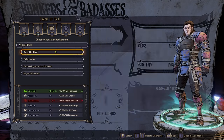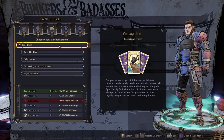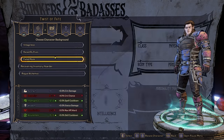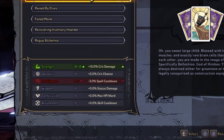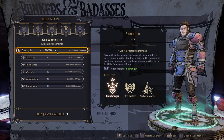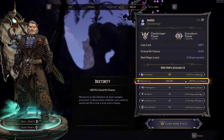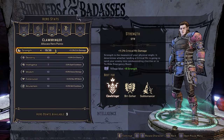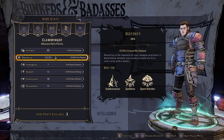After picking a class you will then choose a background, and this background will increase or decrease the total amount of hero points that you can put into a particular attribute. So if you're a Village Idiot — just like me — your Strength total will be 38 rather than 30, and your Intelligence will be 27 rather than 30. You will then have to allocate your hero points into attributes, and as you level up you gain more hero points. You can pick between Strength, which increases your crit damage, and Dexterity, which increases your crit chance.